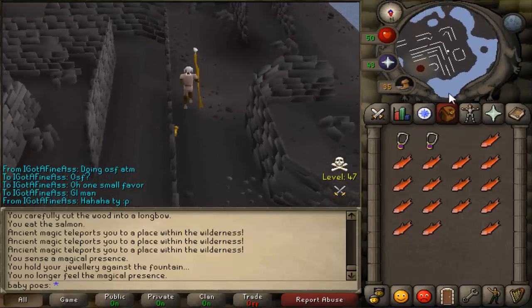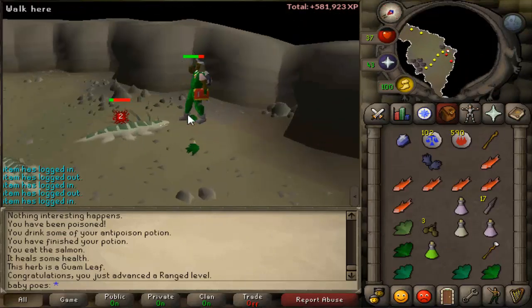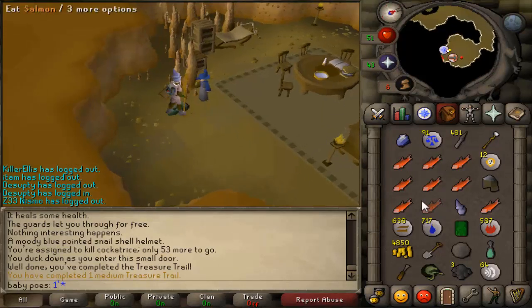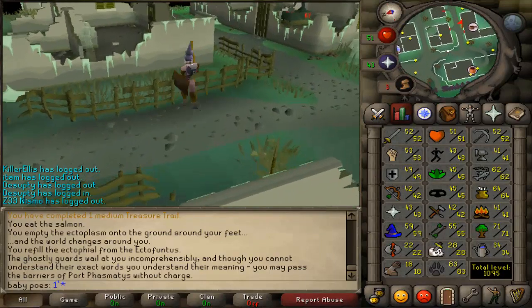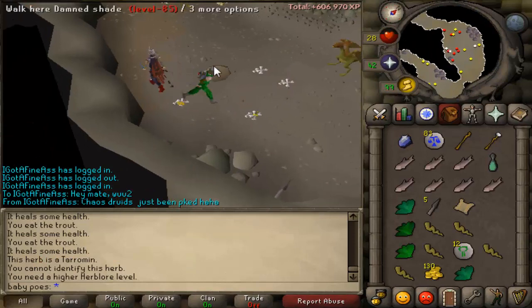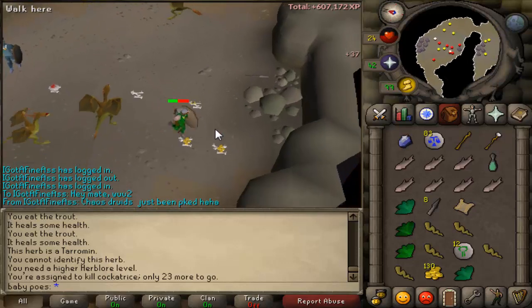A few more levels and I can actually make my maple longbows. Then all I have to do is wait for my Miscellania to get all my flax, then string all my bows and alk everything. That'll take a while but I'm looking forward to it. There's 55 fletching, so I can now make the longbows I was after. I have 4.5k maple logs left, so that's more than enough.